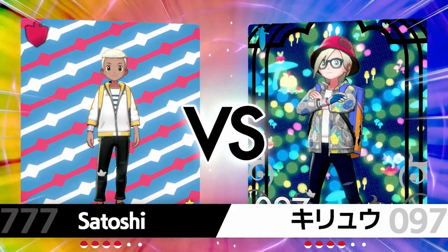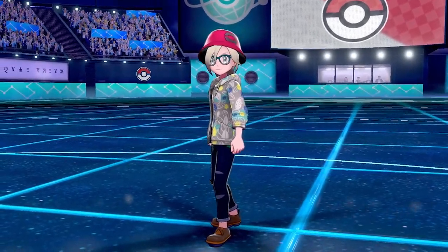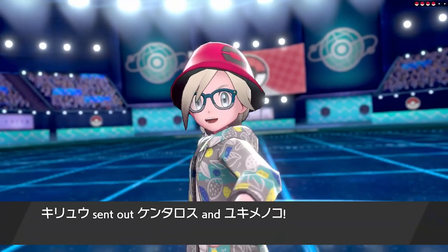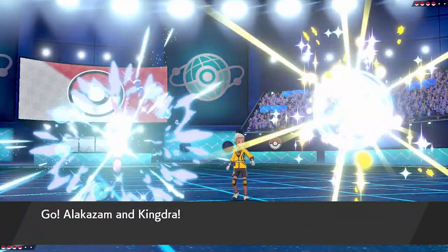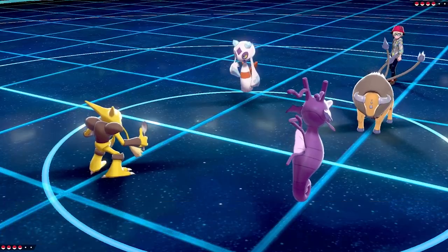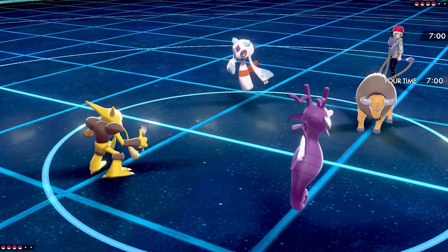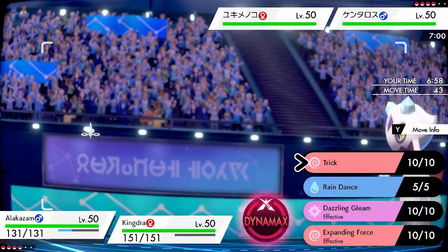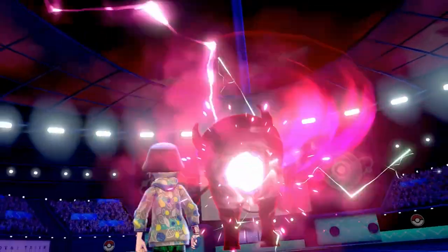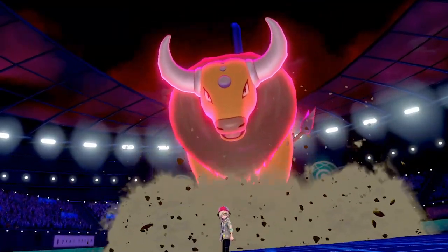Their strategy is based around the Anger Point ability Tauros and Frost Breath Froslass. The premise lies within attacking their own Tauros with Froslass to activate its Anger Point ability using the guaranteed critical hit move Frost Breath — giving it a plus-six attack boost — from which you'd potentially see a crazy, unstoppable sweep. Knowing this, it's super important that I prevent my opponent from setting this up.